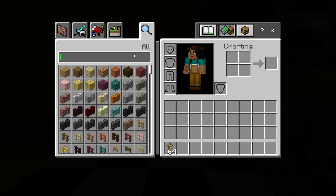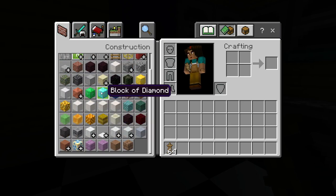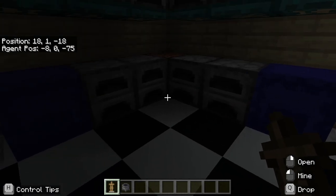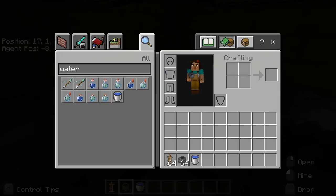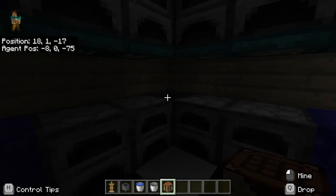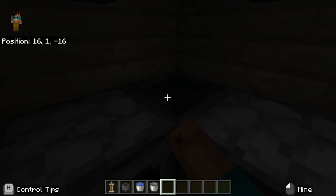I totally forgot — we also need a cauldron. It's kind of like a sink in Minecraft; you can also put water in it. Where should we put the cauldron? I'm pretty sure we should remove that and put it right there. Let's put some water in it using this bucket. And then we could have a crafting table right here. We have water in that.